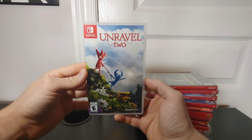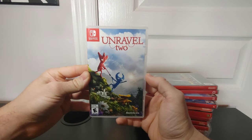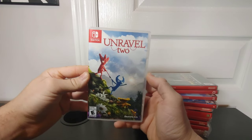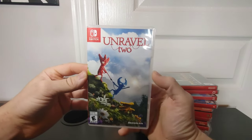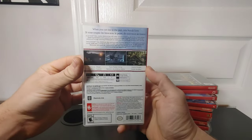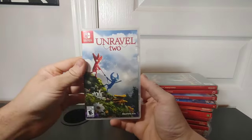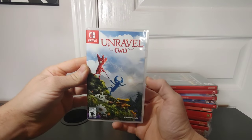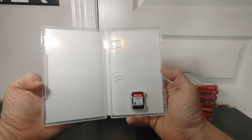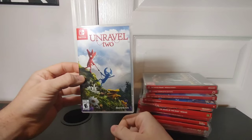Another couch co-op game is Unravel Two. I played a little bit of this one with my girlfriend as well. It's a fun game where two characters made of yarn use each other to move around the map, swing off each other, and climb up one another to get past obstacles. Very fun video game — just a basic cover art but that's Unravel Two.